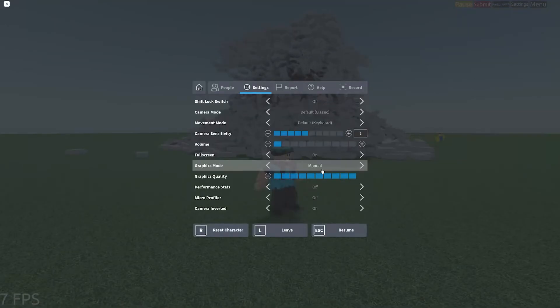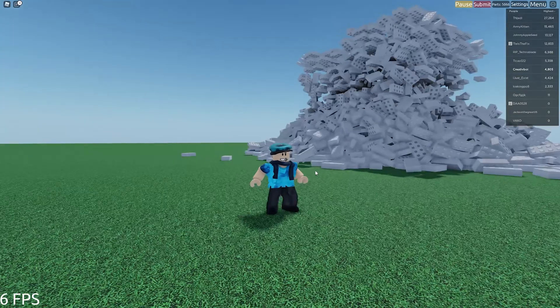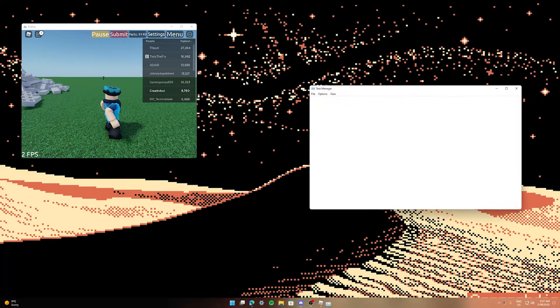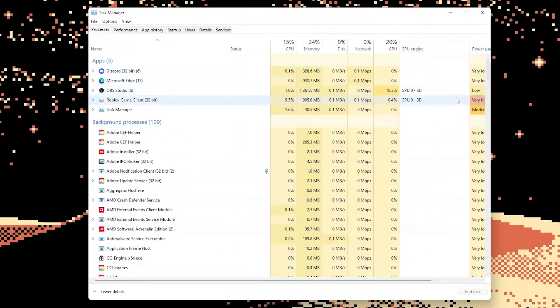I am using highest settings, so give my PC a break from that. If we turn it down — no, we're still getting like 6 frames even on the highest settings. Currently at 5,000. We're beating a few people here, all these people. I actually want to see how much my PC is being impacted by this.